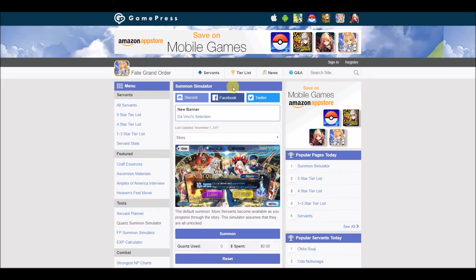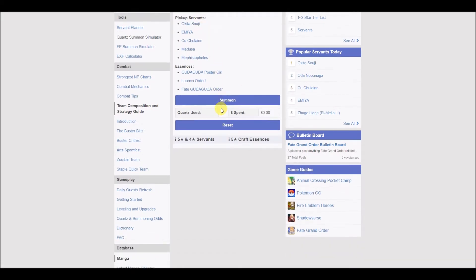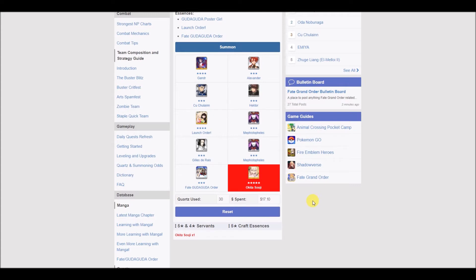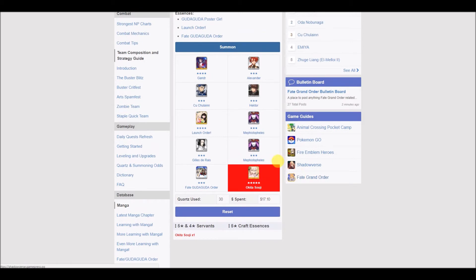Moving on to the second tool: this is the Summon Simulator. A lot of players already use this tool, but for newer or casual players who don't know about this, this is an awesome way to test your luck. They actually updated the Gudaguda pickup banner. You just choose the banner you want — in this case I'm going to choose Gudaguda to try to get Okita. Scroll down and click Summon. Oh man, that's freaking amazing. If only that were real life. So I just want to let you guys know: keep your expectations in check. Sometimes you get pulled like this and you think you're the luckiest person in the world, but when you pull in the actual game you get nothing but salt. So just be very careful. From my experience with the simulator, it's more or less accurate in terms of percentage. This is a great way to see which servant you're probably going to get, especially on the rate up for three-star servants.